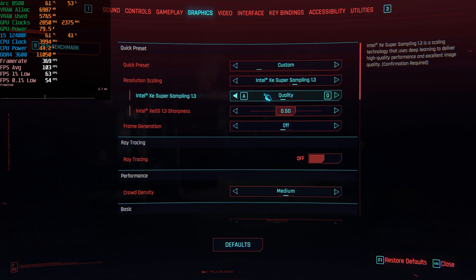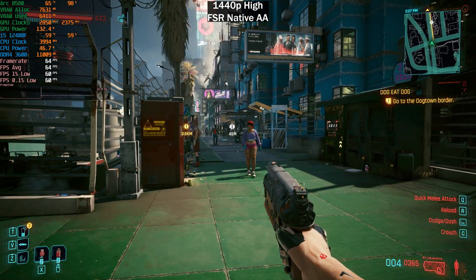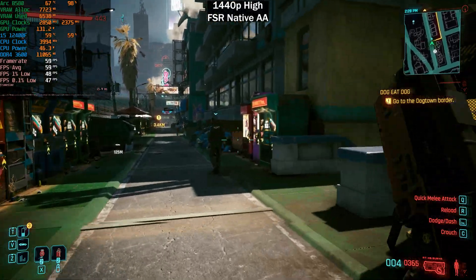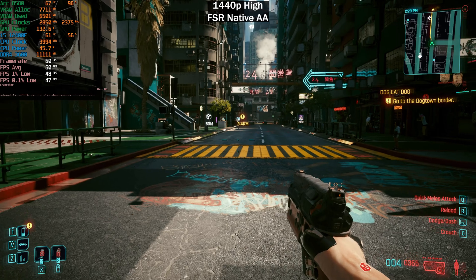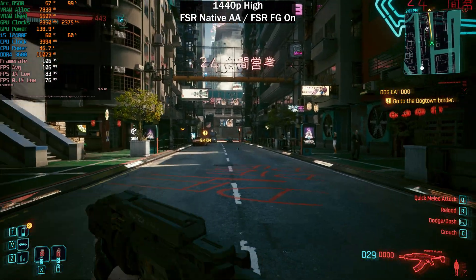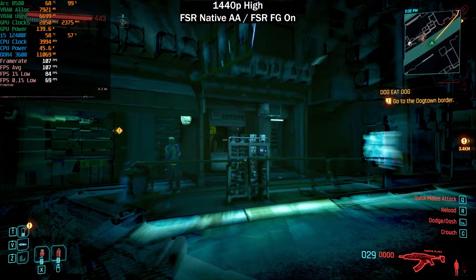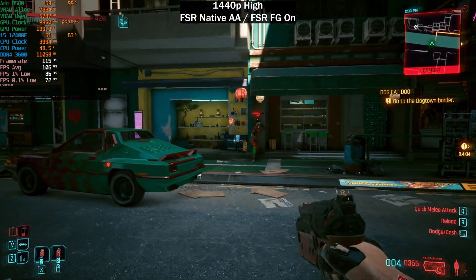Let's go ahead and test FSR frame generation. We have to use FSR 3, so starting with FSR native AA — we should be getting around 60 fps. This marketplace area is quite CPU-intensive, but we are fully GPU-bound and maintaining basically 60 fps, dropping below occasionally. This is prime territory for enabling frame generation. FSR native AA at 1440p definitely looks a lot better than at 1080p. With FSR frame generation enabled we are getting 100-something frames per second, and the frame time graph is quite smooth.